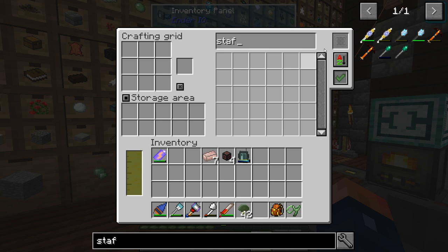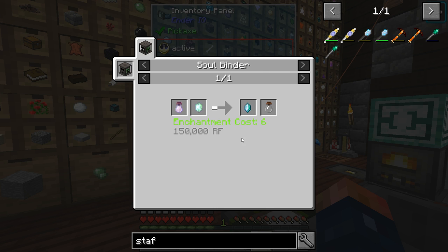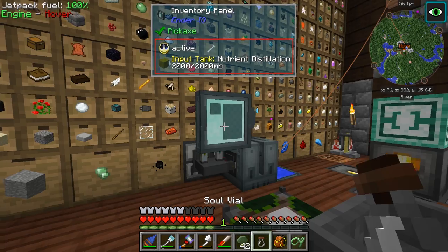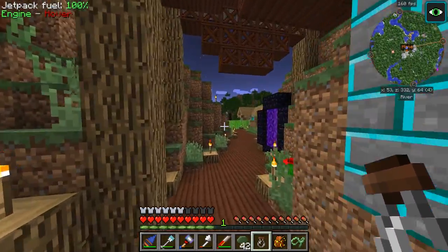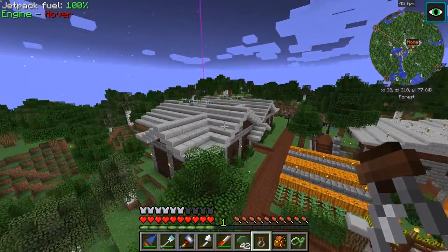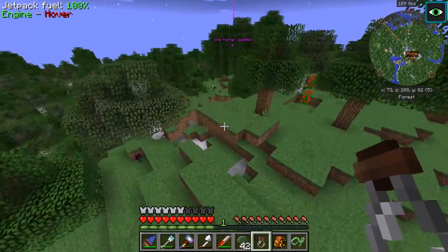I was also looking at the staff of traveling — I think this will be really easy for us to make. We need a soul vial, which we have one. I want to get this done like right away. It's dark, so let's go Enderman searching. There's an Enderman right here, so let's find this guy and capture him. Hopefully we don't get blown up by a creeper.